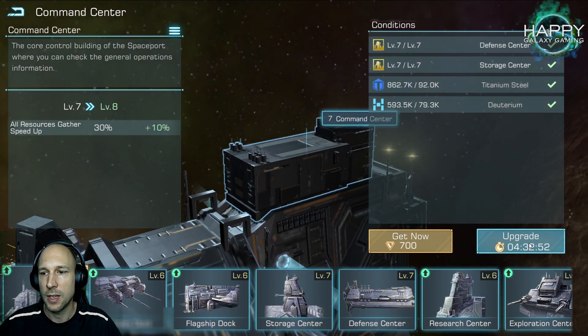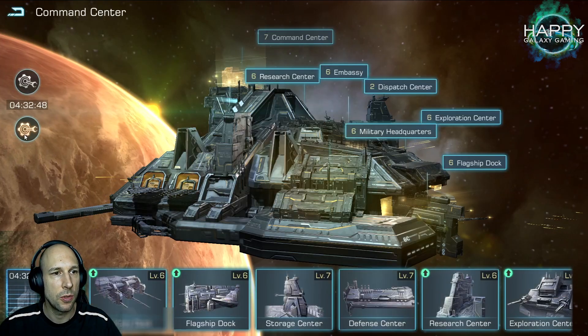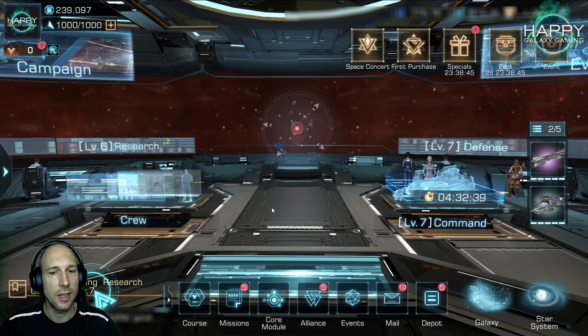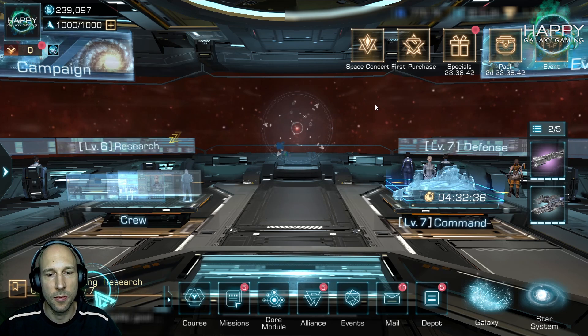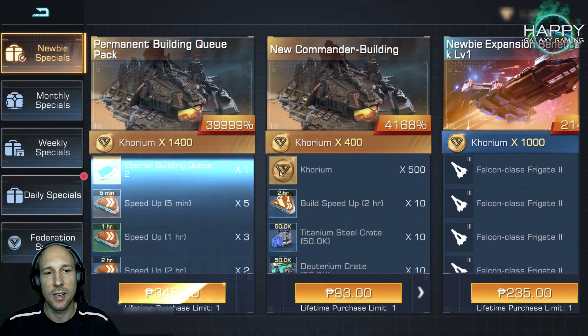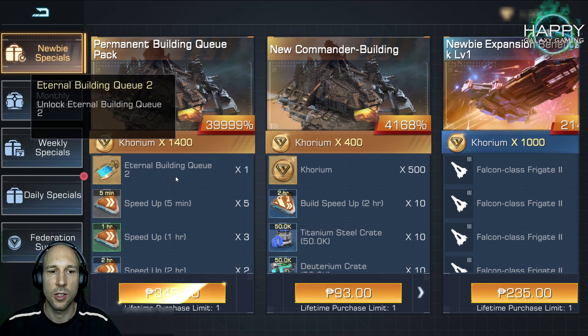For the buildings, you want to get your command center up as fast as possible. One of the important things is you do get the second queue for free at the beginning, but after that you have to buy it. There are a few things that are very interesting to buy when you start a new game — one is the newbie special, a permanent building queue. It's not priced very high, and you get the second queue permanently so you don't have to buy it every day anymore, and that is really something that will help you out.